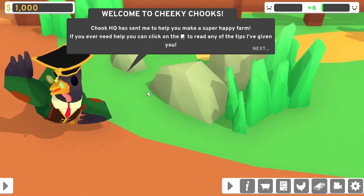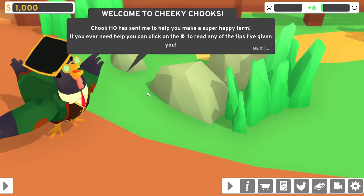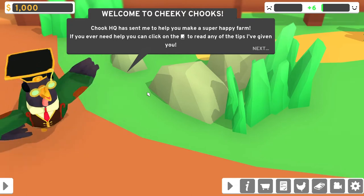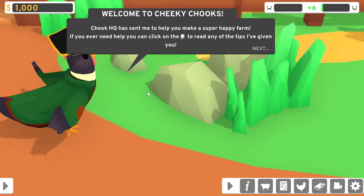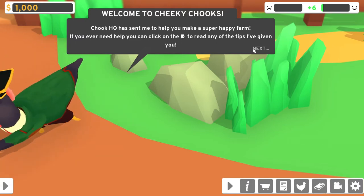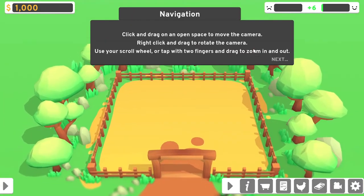New game. Welcome to Cheeky Chooks! Chook headquarters has sent me to help you make a super happy farm. If you ever need help, you can click on the journal icon to read any of the tips I've given you. Navigation: click and drag on an open space to move the camera, right-click and drag to rotate the camera, and use your scroll wheel to zoom in and out.